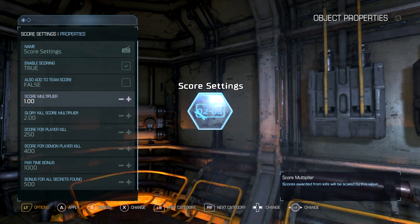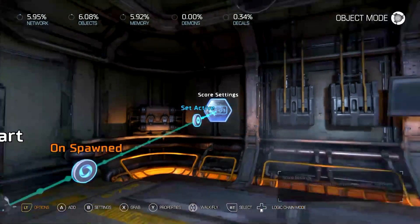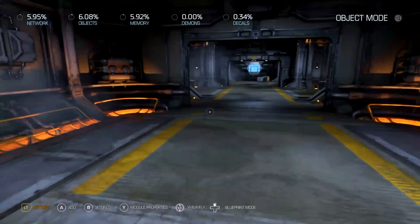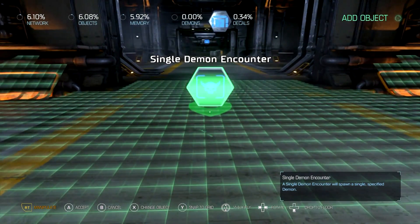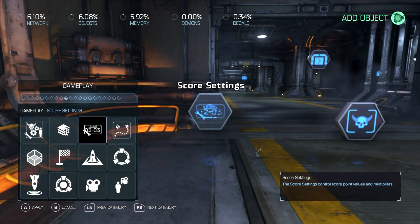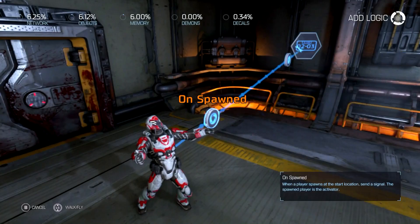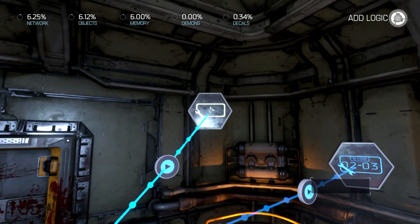Same with the glory kill one. Make sure you set it active, because sometimes it doesn't work. Let's go ahead and put an enemy in here to show you how it looks. When the map starts, spawn the enemy. Enemy dies, he respawns. Let's get our heads up display in here and see if we can see our score.